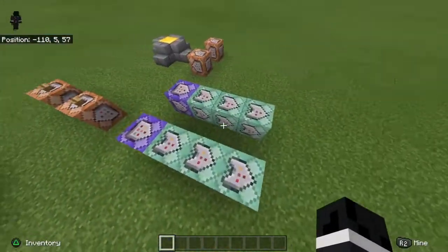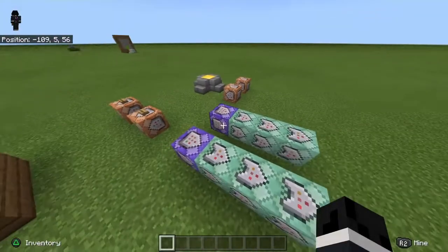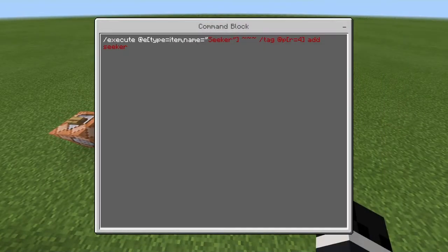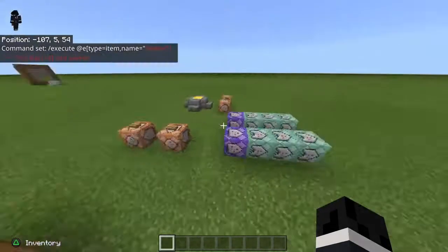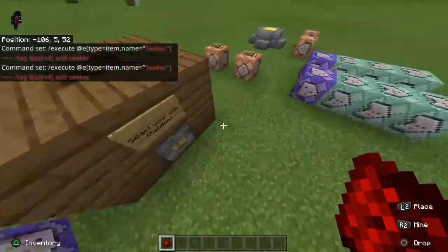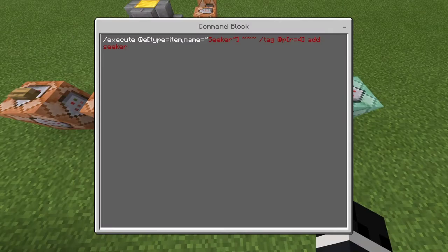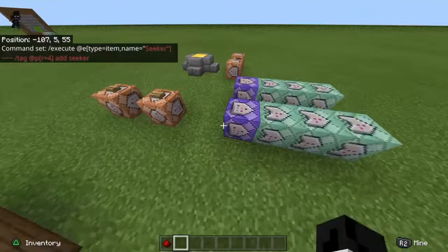I'm going to show you the commands now. These are the eight command blocks you're going to need — you only need two for each role. The first one is a slash execute at an item named seeker. Basically what this command block is always doing is testing for if there is an item named seeker.